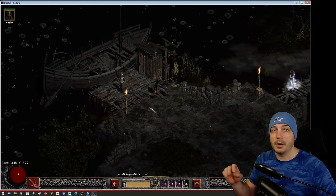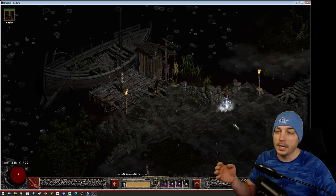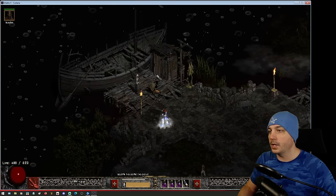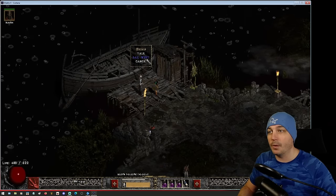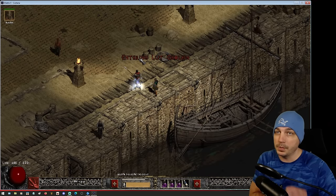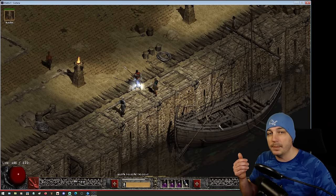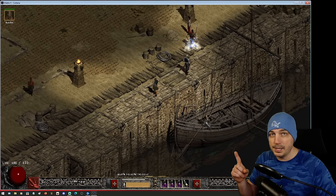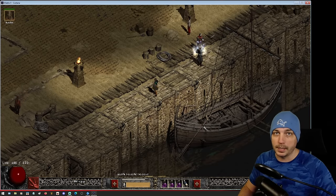Usually there's no reason to come down here, and usually when you save and exit from Act 3, it's such a pain to have to run these entire docks. But if you come over to Machief and sail west — which usually you come the other direction when you finish Act 2 — it drops you off right by the boat that you take to Act 3. But let's go ahead and take a look at what happens if you do this in Diablo 2 Resurrected.